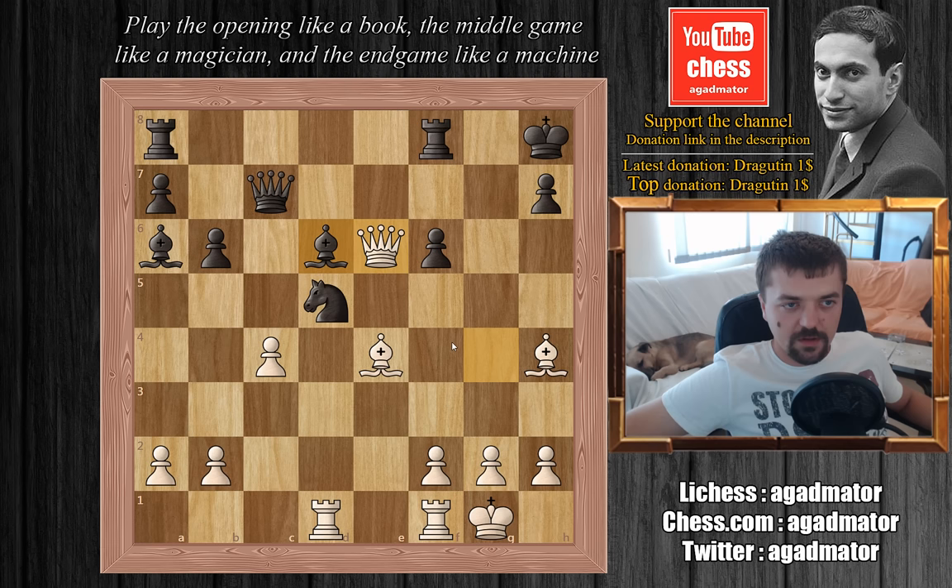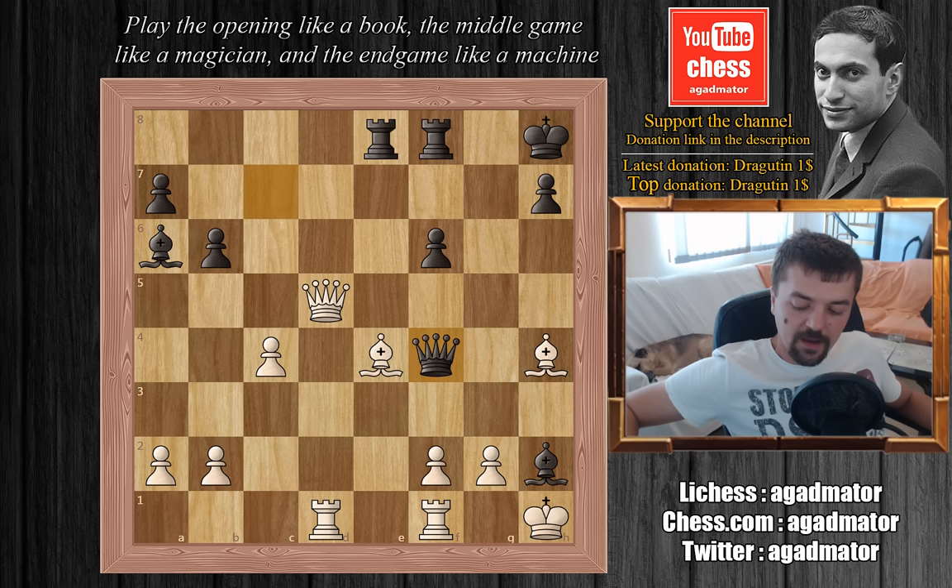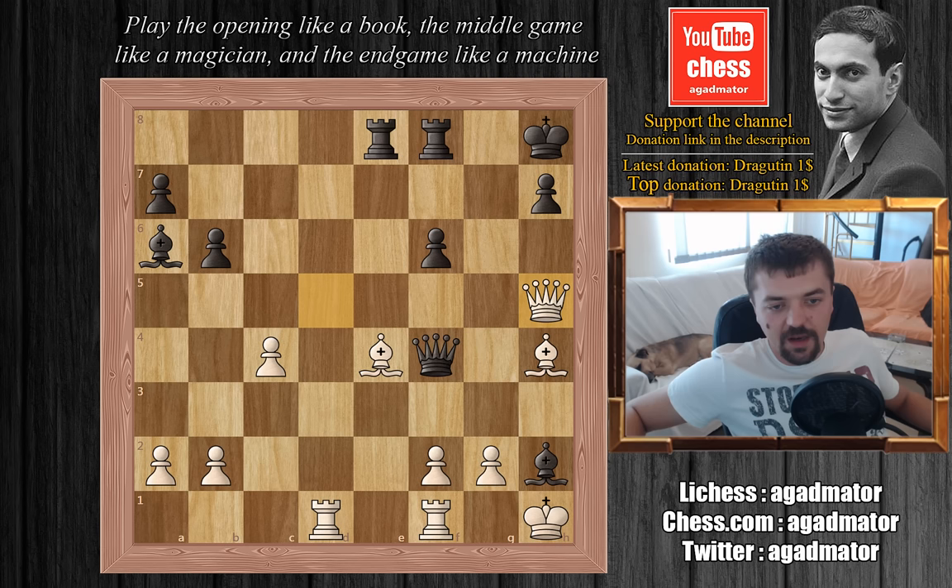Tal captures the piece. In this position Vasyukov took bishop captures on h2, king to h1, and now Vasyukov plays queen to f4, threatening to capture the bishop on h4. But here Tal finds a very nice tactic — he plays queen to h5, threatening checkmate on h7. But Tal is also dropping the piece on e4, so this bishop is going to fall.